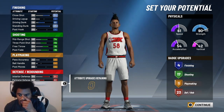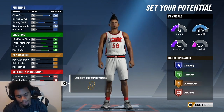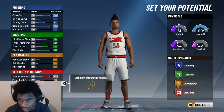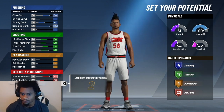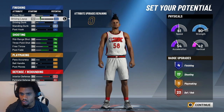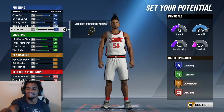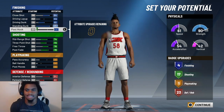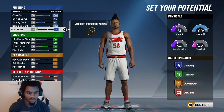Put those last two points on lateral quickness — bring it to 47 and you're good. Now we're about to get to the weight and stuff. Just making sure I got all the stats right for y'all. For the driving layup, go ahead and get that to 44. Copy these exact stats — don't mess this up.